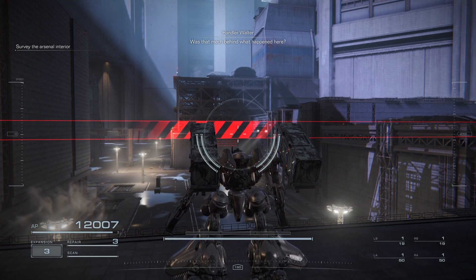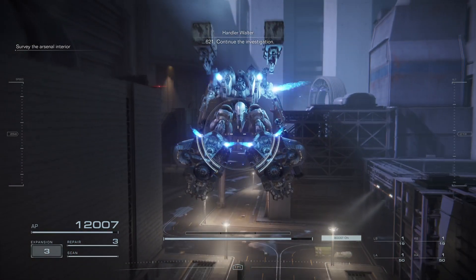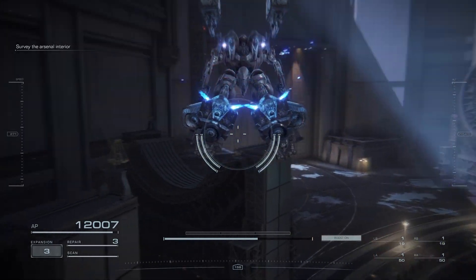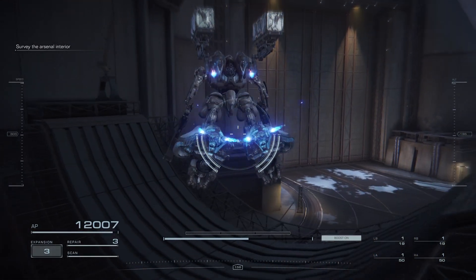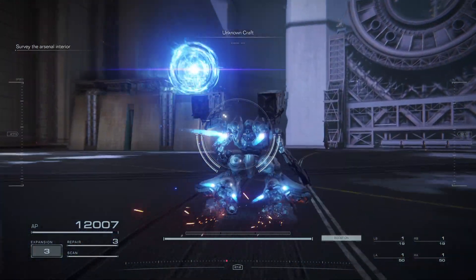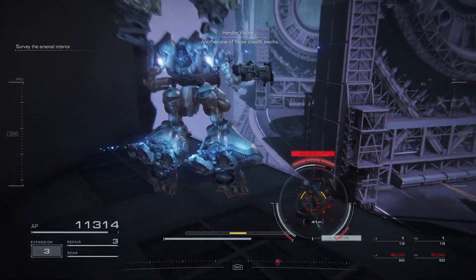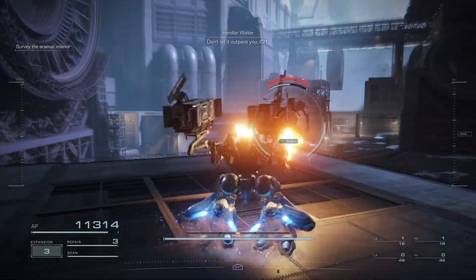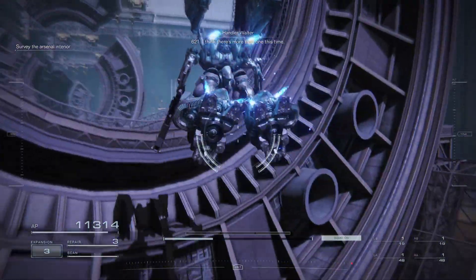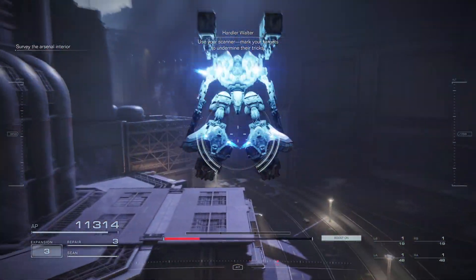Was that mech behind what happened here? 6-2-1, continue the investigation. It's got you in its sights. Another one of those stealth mechs. Don't let it outpace you, 6-2-1. I think there's more than one this time. Use your scanner. Mark your targets to undermine their tricks.